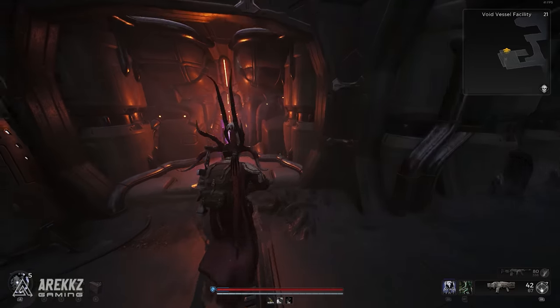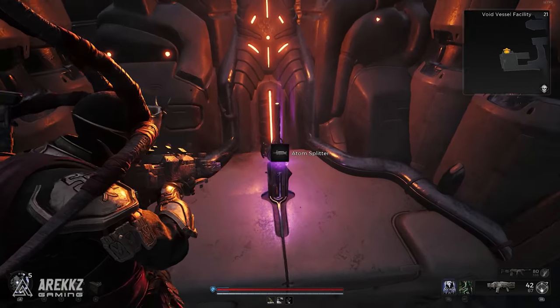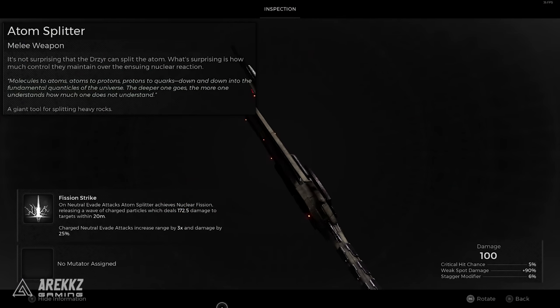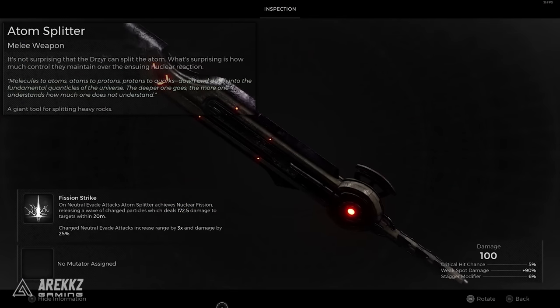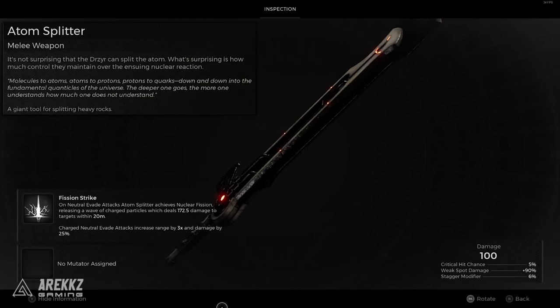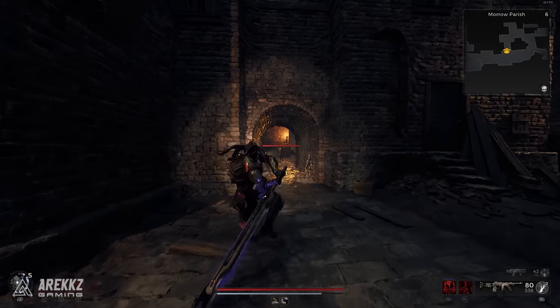This weapon is described as a giant tool for splitting heavy rocks, with a description that says it's not surprising that the Drasir can split the atom. What's surprising is how much control they maintain over the ensuing nuclear reaction. And that's where its special effect comes in that makes it so unique — its mod power, Fission Strike.